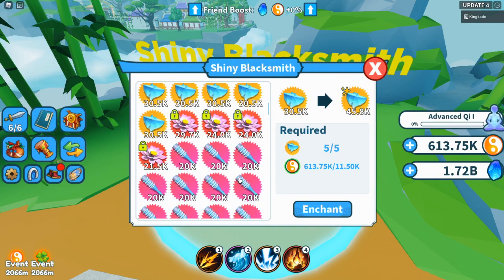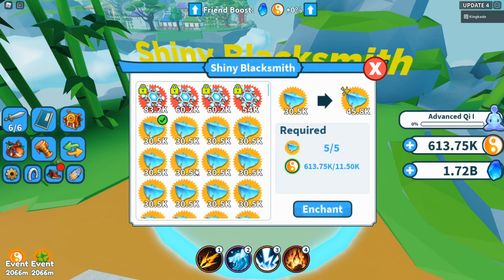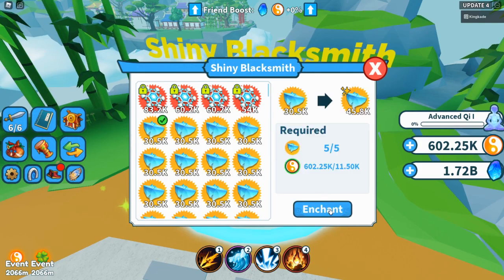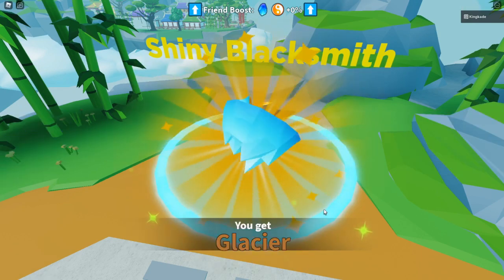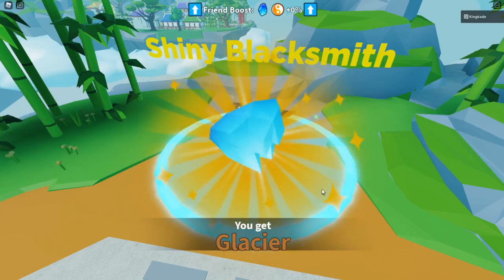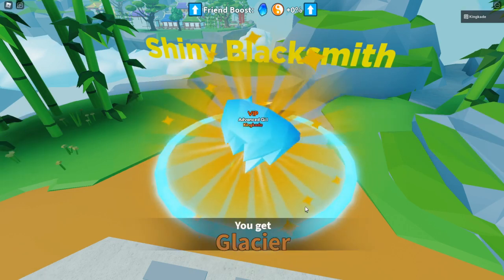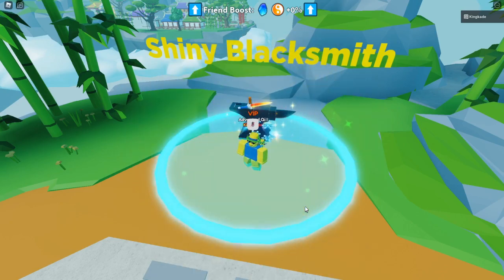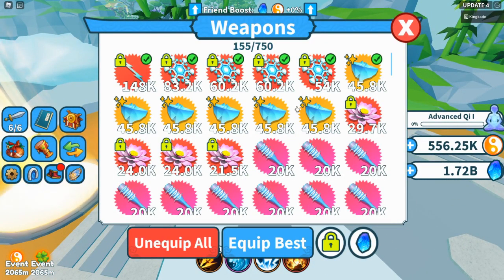It doesn't look like we can make shinies even better, so we'll just go ahead and fuse all of these. You can actually make better weapons than the VIP weapon now — if you get enough mythics you can make a shiny mythic. They also made the chance higher to get a mythic in this update, so you can get mythics a lot easier than before.